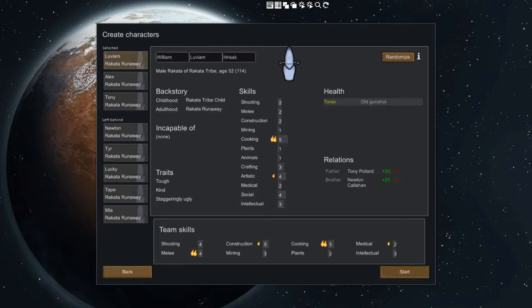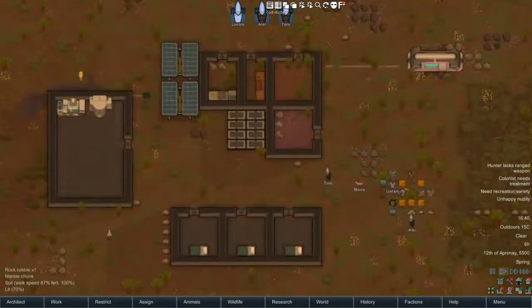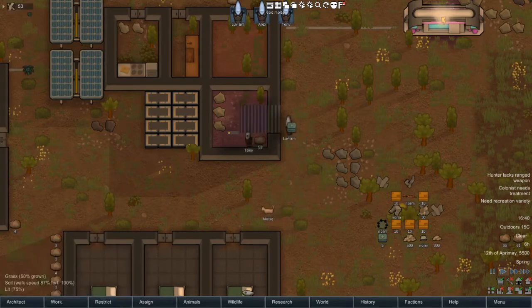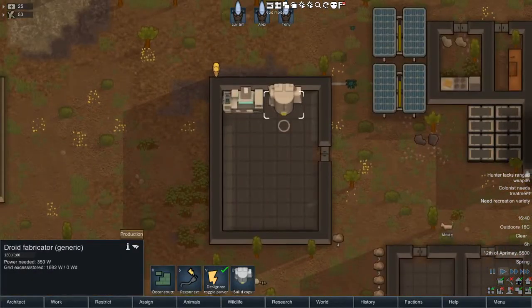They all have the same backstories — I'm sure there'll be variety later. So I've built a very rudimentary base. You won't get up to this point without some time playing as the Rakata, because they have a near-neolithic tech level, which is interesting. If you're playing as the Rakata, it'll actually take quite long to get to this point. I've just built the Droid Fabricator.